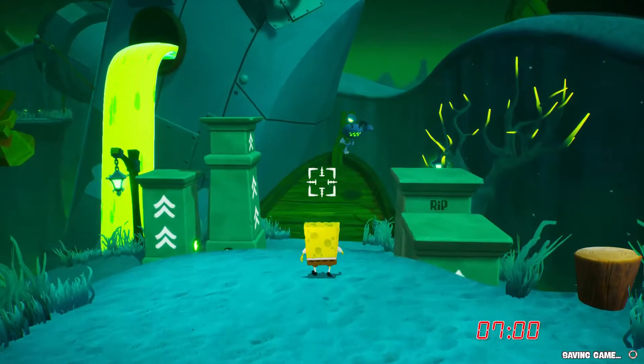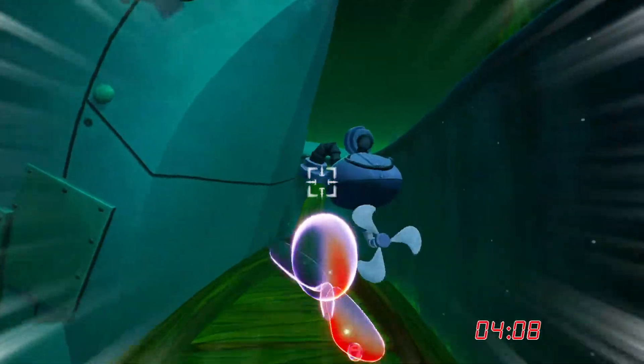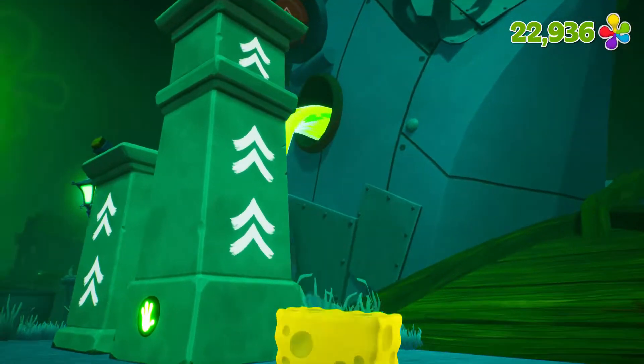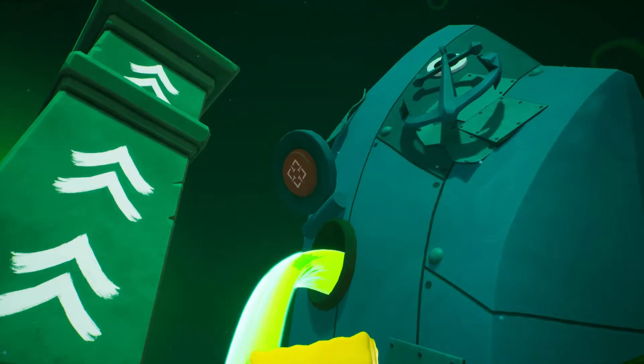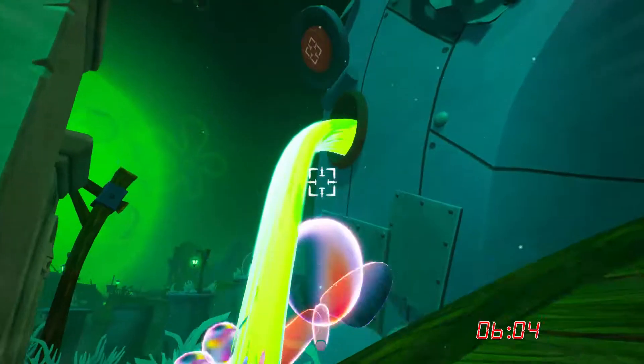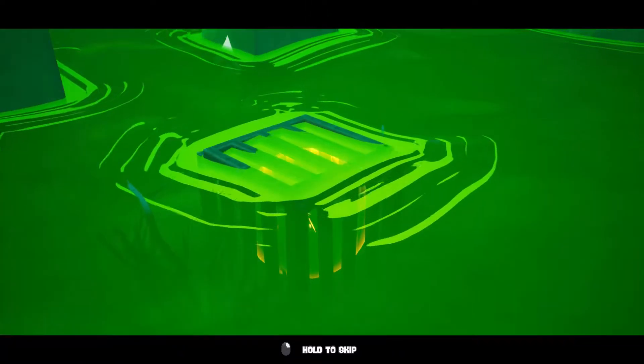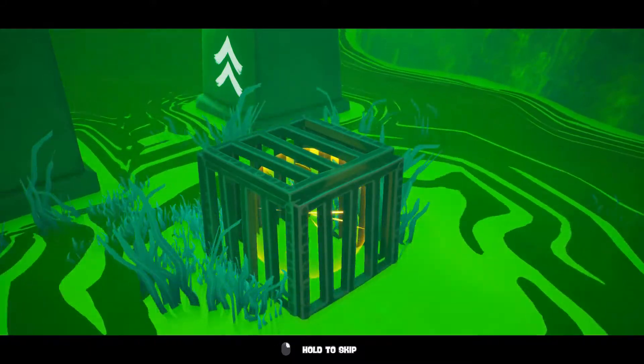It's gonna teleport us there relatively easily. You see that — let's get rid of this robot real quick with our cruise bubble. Now, you see this target over there? It's a lot more obvious in this new game, the newer version compared to the old one. The old one wasn't as obvious, but as you see there, it's gonna drain a lot of the goo out.